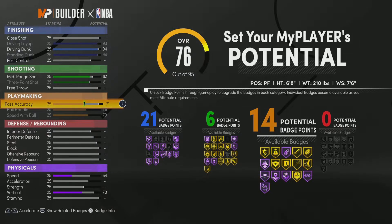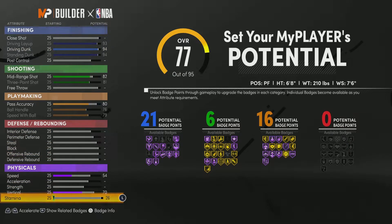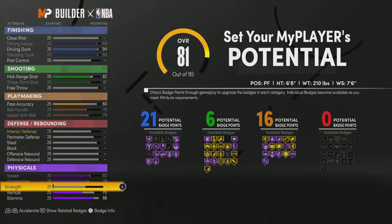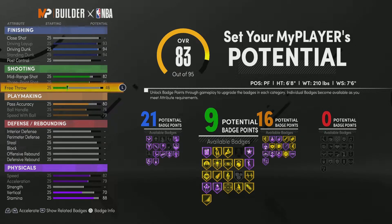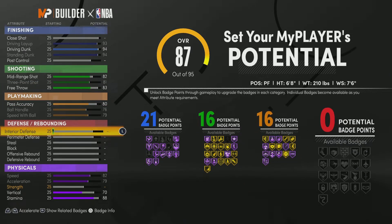But when you see what this is gonna do with your defense, I don't really think y'all gonna even think about that. Your physicals are definitely gonna be good — go 88 here, max your speed, max your acceleration, and all them good. For your shooting, we definitely not done with that — go 83. So you got 21 finishing, 16 shooting, 16 playmaking.